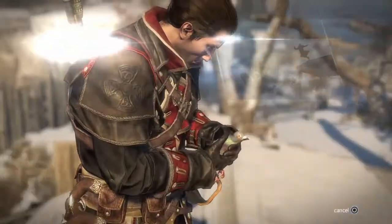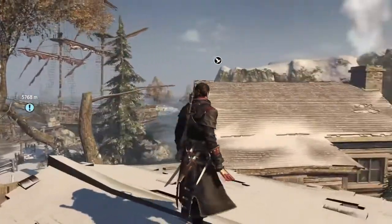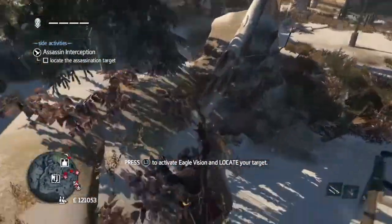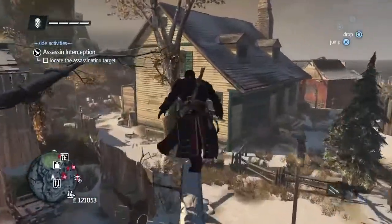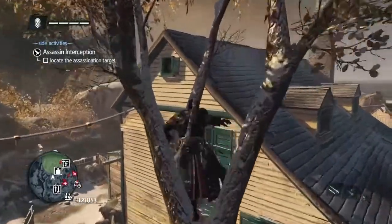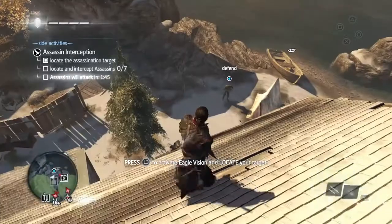There it is. So there's the Assassin Interception we've got to do. Let's turn around and find the guy that we've got to find first, so run up this log towards the tavern and jump over. And then if you highlight here you'll see there's your man. He hasn't highlighted yet — there he is.